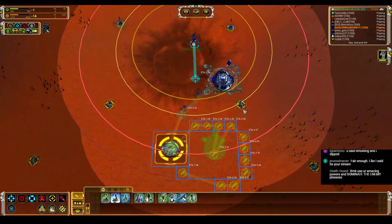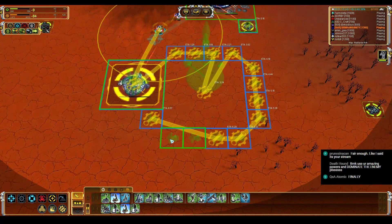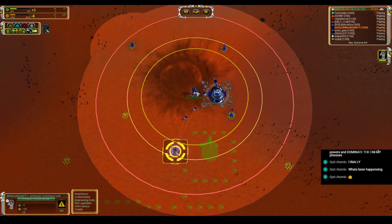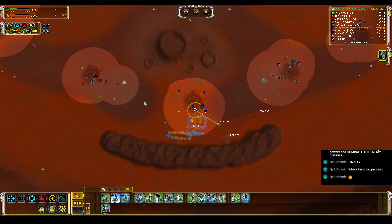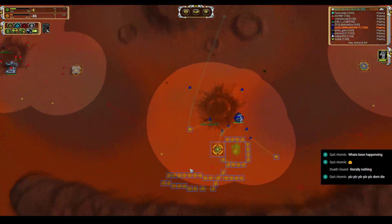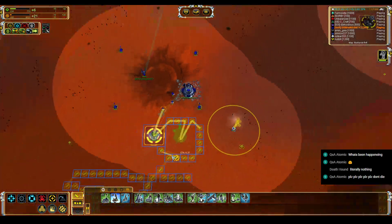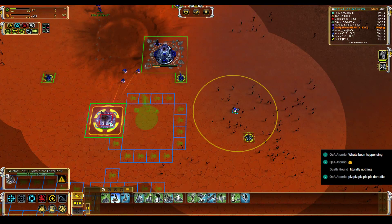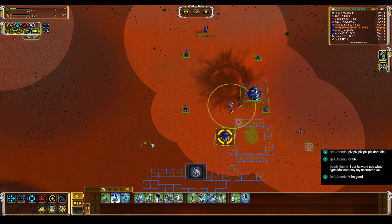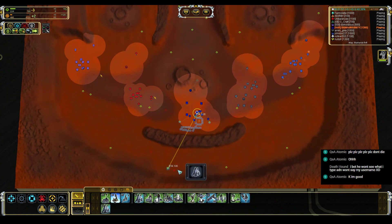We're going to keep building with the ACU, which is probably horribly inefficient, and that's basically how we're going to play this game. We're going to grab a mass extractor, do some things, walk up to the middle to reclaim some rocks, wait for the hydro to finish, then bring the ACU over to do some reclaim on this side.